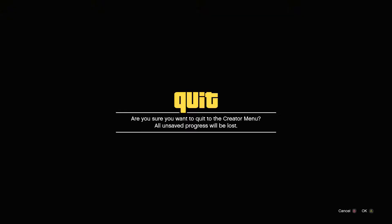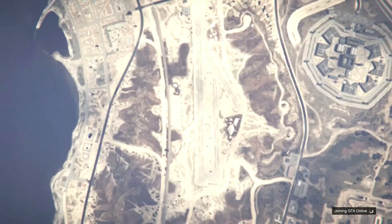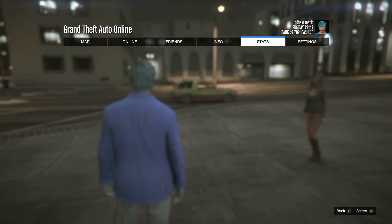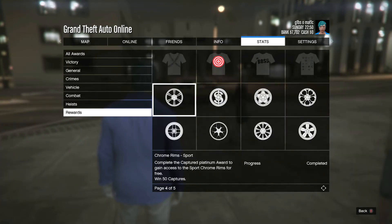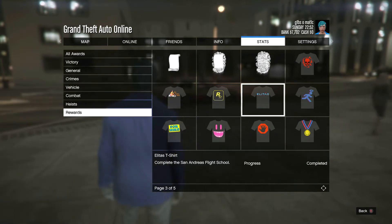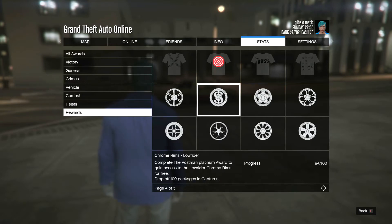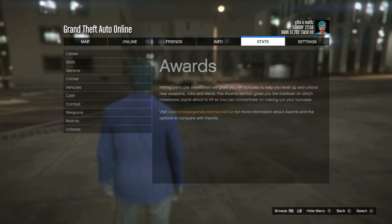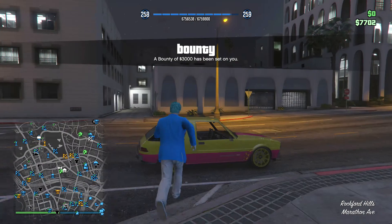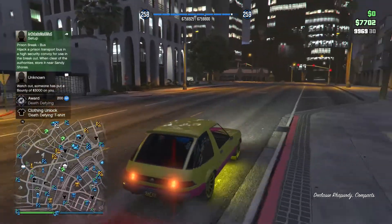Once you have it all set up, you just want to keep testing out the job and deliver the packages — just do what I do in the video. It's pretty easy and once you do it enough you should have some of these t-shirts. I got the Gimme That t-shirt just for collecting 100 packages in capture mode. You can also earn the lowrider chrome rims the same way, because you need to not only pick up the packages but also drop them off. The Death Defying t-shirt — win 25 captures without dying — is very easy because each time you test it out it counts as a new capture. To get the chrome rims for sport you have to win 50 captures.